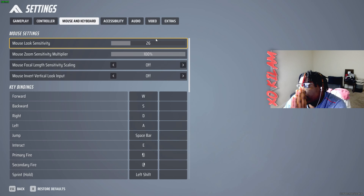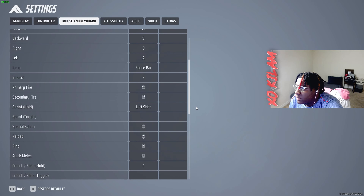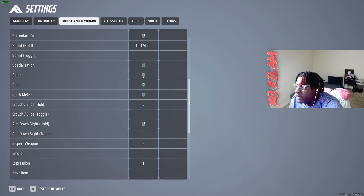For mouse and keyboard, my sensitivity is on 26. My DPI is on 800 — that's super competitive; a lot of pro players play on 800 and it's the default for mice anyway. I went from 35 to 26 and I might bump it up to 28 — I'm still getting a feel for it. The lower the sensitivity, the more likely you'll hit your shots, but you have to get reused to it with your wrist, hand, and arm. Mouse zoom sensitivity multiplier — 100%, leave it default. Focal length sensitivity scaling — default, off and off.